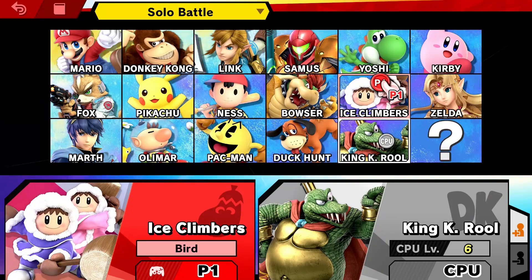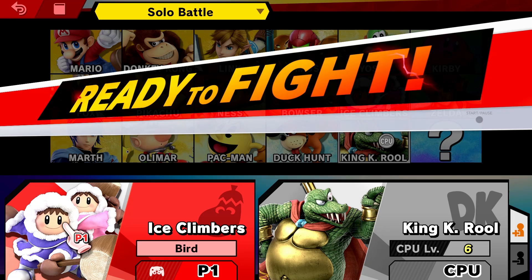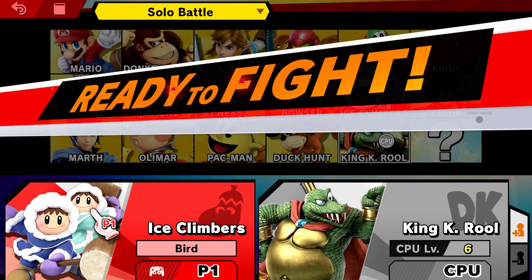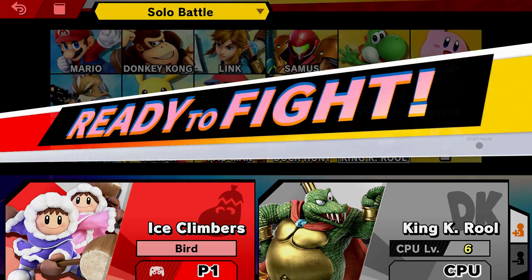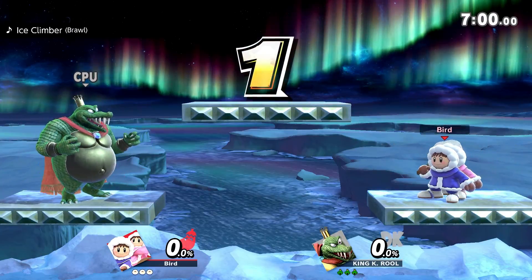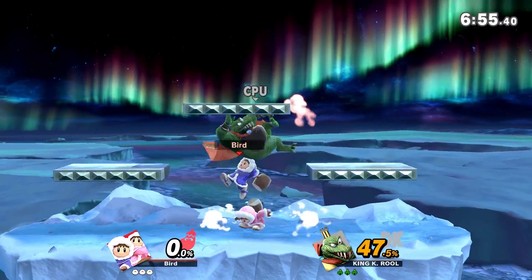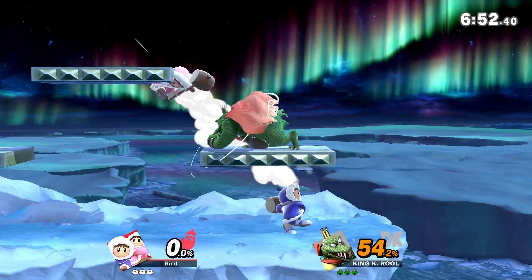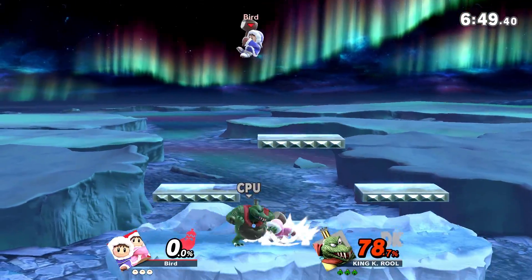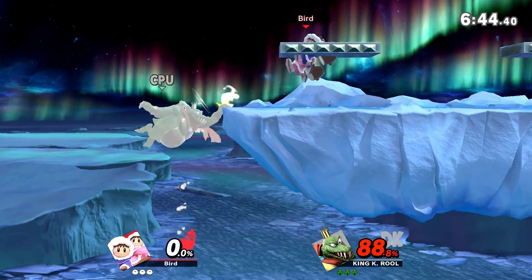The duo I'm talking about, back after ten years, the Ice Climbers, of course. We have Popo in the front and Nana in the back for the first four outfits, and then they swap places, so you can play as either of them. They work together as a team. They are very unique, especially back in Melee when they debuted. Unfortunately, they were cut from Smash on Wii U and 3DS due to technical limitations — they are two characters, so with eight players you'd have 16 Ice Climbers on screen.